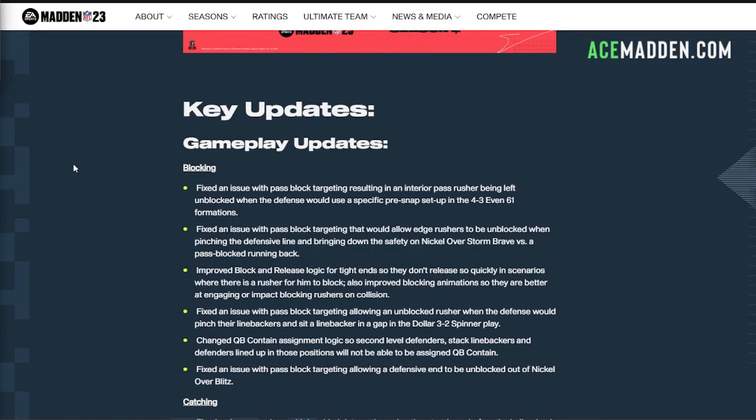Alright, let's get into it. This first section is going to be talking about blocking, and all of these bullet points are important in the sense that they address something meta-related. I haven't tested any of this so I don't know how effective these changes are, but if they're actually effective the meta will change drastically. I'll briefly talk about each one without reading them verbatim.